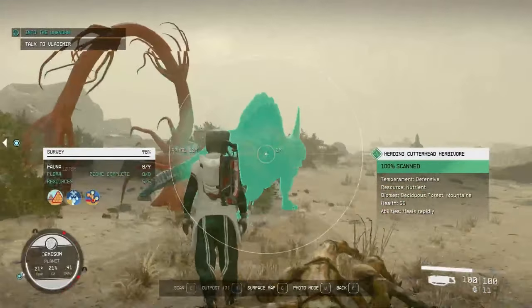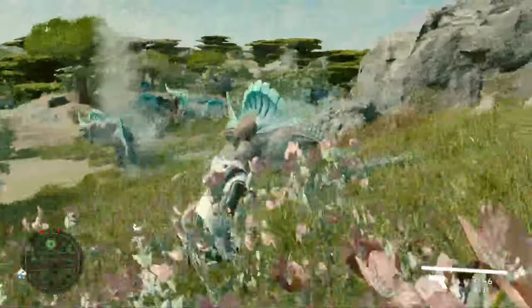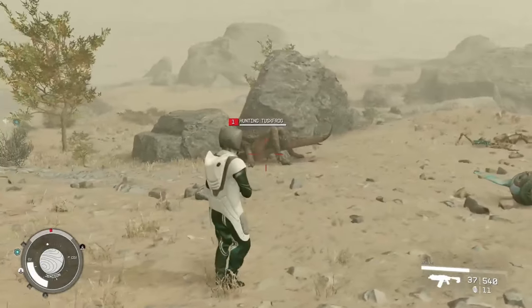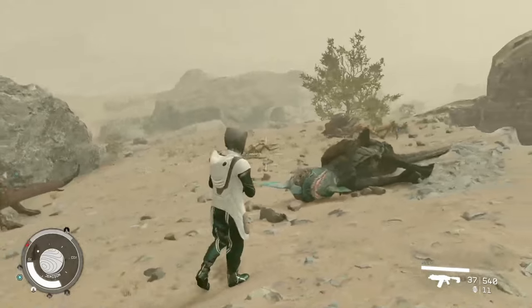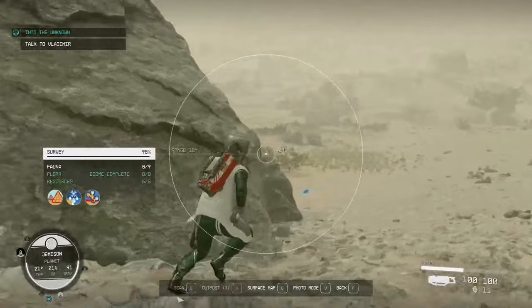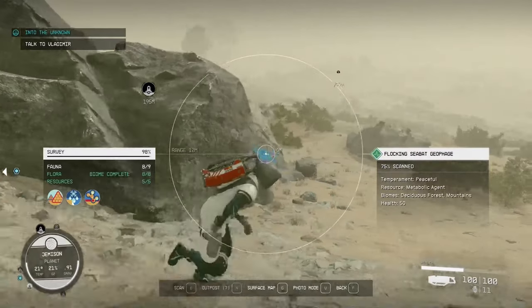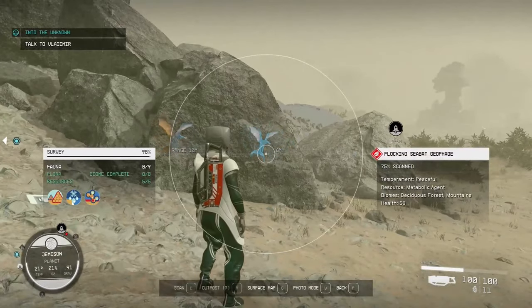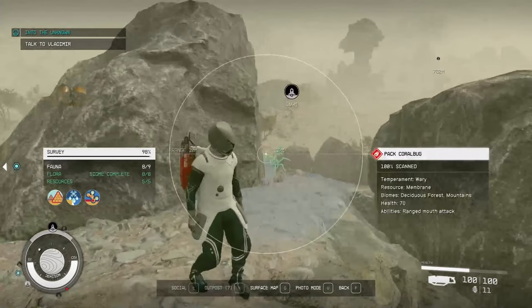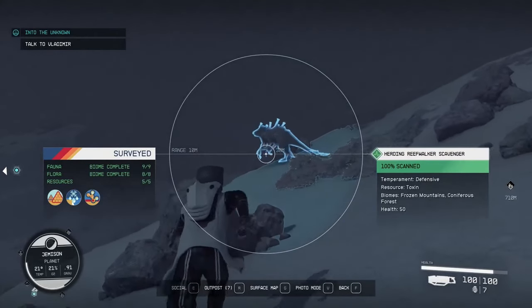Next up is the Herding Cutterhead Herbivore. The Cutterheads travel in packs and can be found in the deciduous forest and the mountains. They typically won't attack unless they are threatened. The Hunting Tuskfrog are defensive creatures and will only attack if threatened. They are found in the deciduous forest and the mountain. Number 6 is the Flocking Seabat Geophage. Seabats are found floating around the boulders and large rocks around the area. They are peaceful, so you can basically walk right up to them without worry of being attacked. They are typically found in the deciduous forest and the mountains.